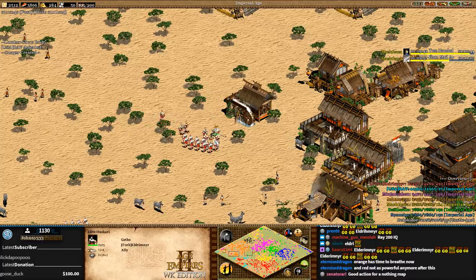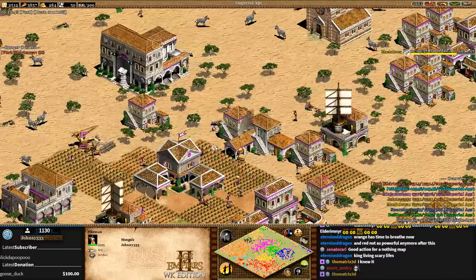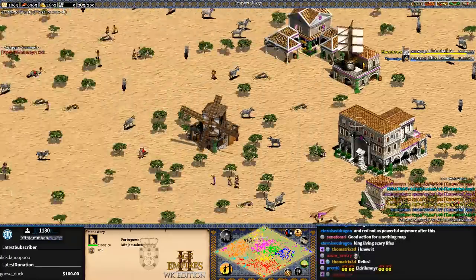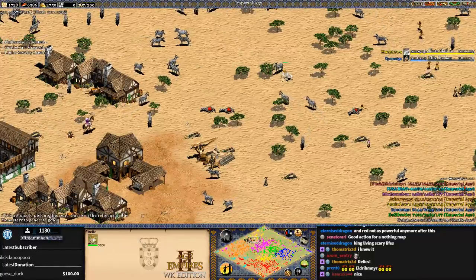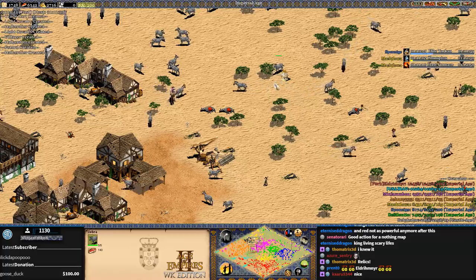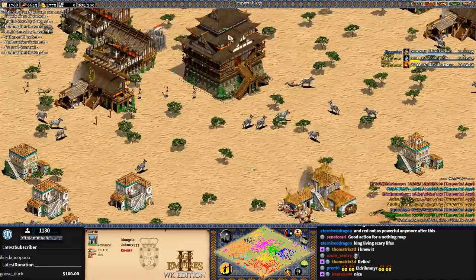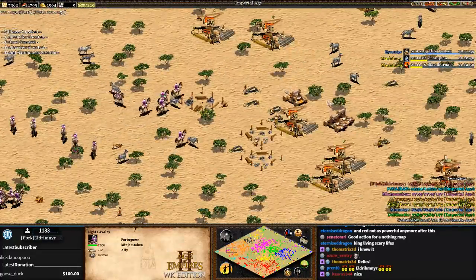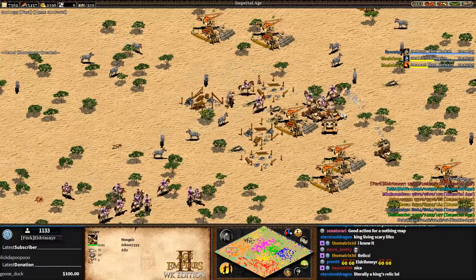Did you see that - the king turns into a relic! Did Purple get one? There's a relic over there. Okay, that's going to be tough for Eldry to bring home but something he should take advantage of. Also, an Onager just hit a tree and it turned into a zebra - well, that's not worth it. I was really thinking you could clean it up that way.